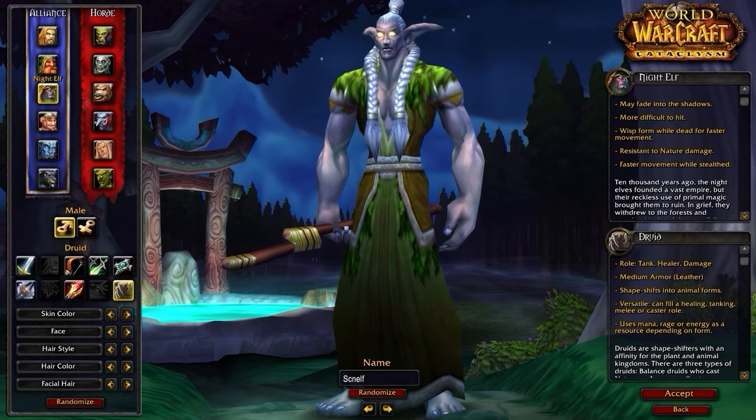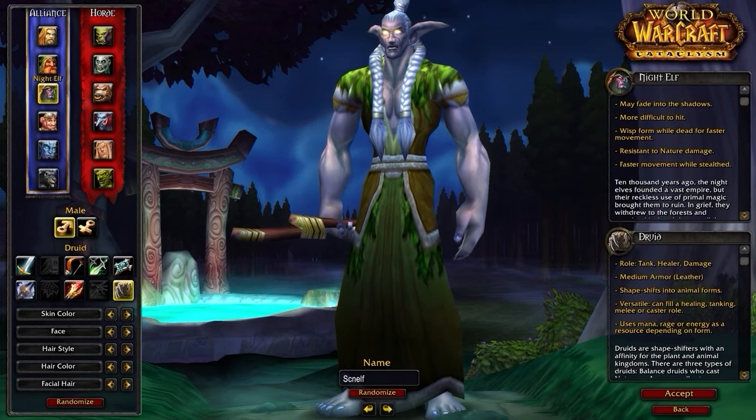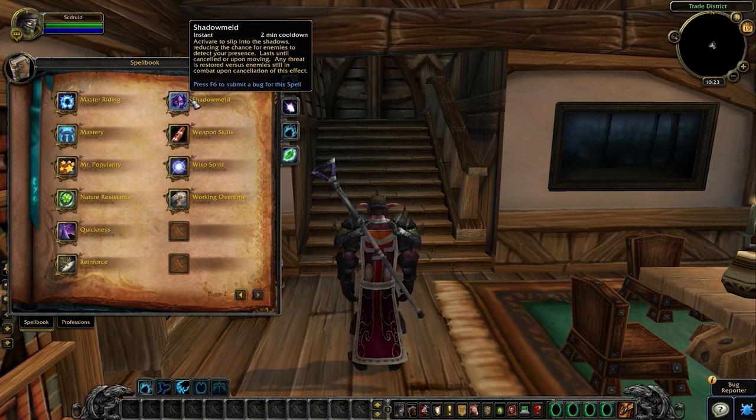Night Elf is still a great pick as it gives us access to Shadow Meld. Shadow Meld is extremely powerful on stealth classes, as it effectively allows you to re-stealth instantly since you drop combat when melding. You can even use Shadow Meld to avoid incoming CC and immune projectiles coming at you.